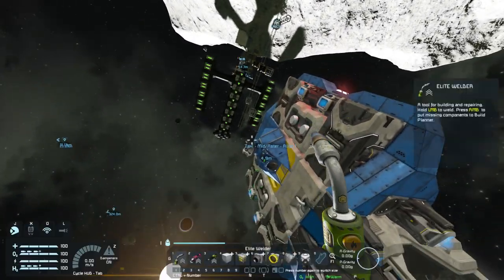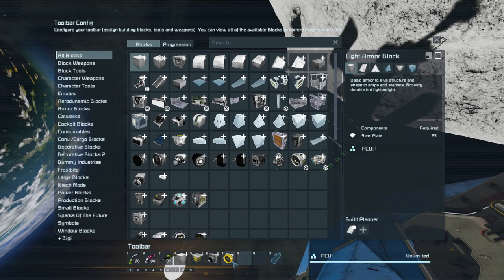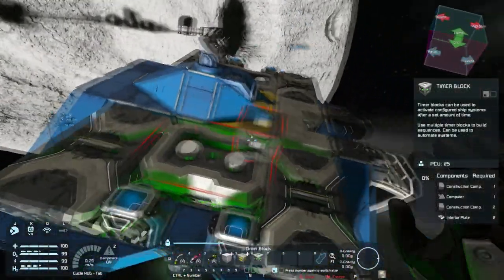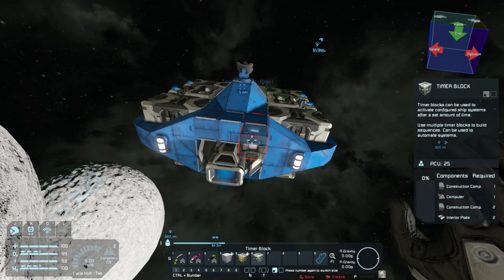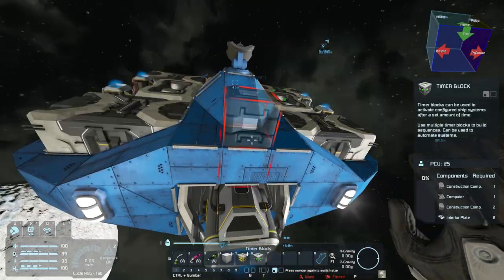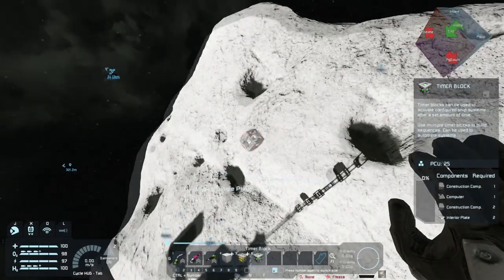This would be when you as the occupant of the ship would go 'hey I'm here,' get out, and walk into the base. The ship would then automatically disconnect in a few seconds. Of course, now that I'm waiting for it, it seems like forever. But there we go — it'll automatically disconnect and the ship will fly home all by itself.